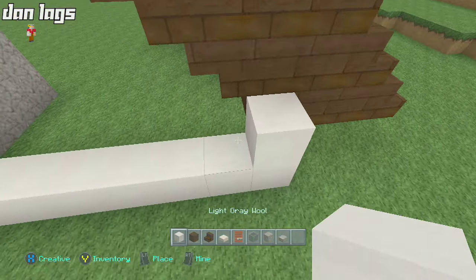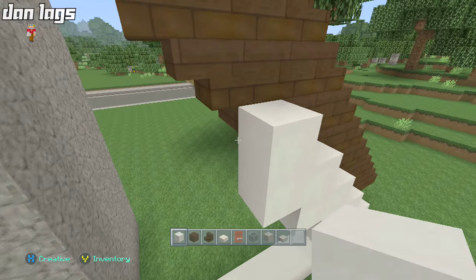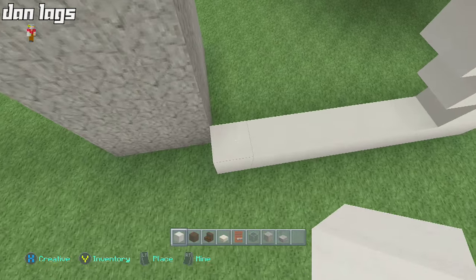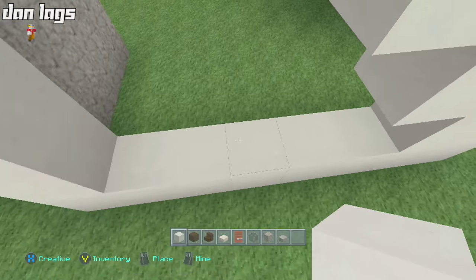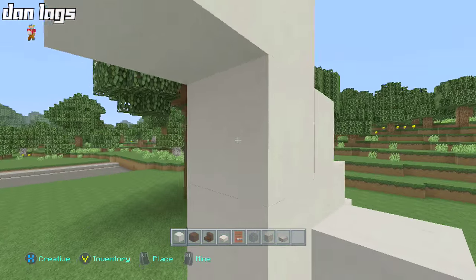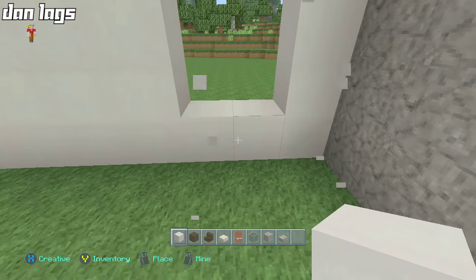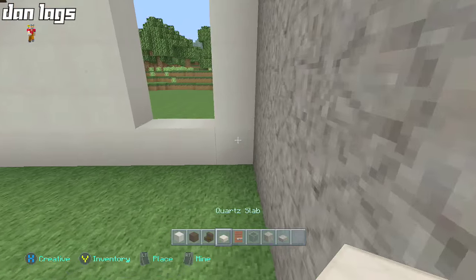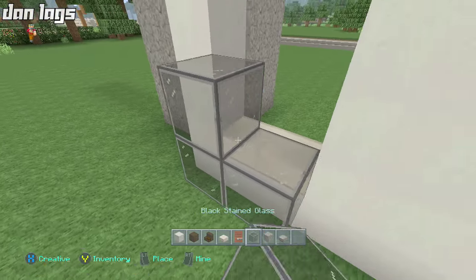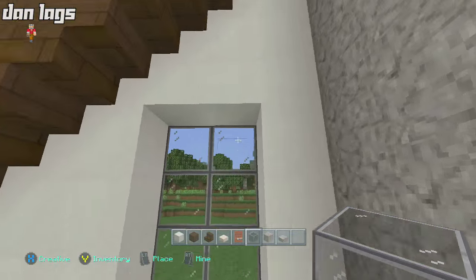The next thing I want to do is basically fill in this wall right here and get that put in. This is going to be the first let's build in the last few that's been with my own plans and designs. The last one was the HGTV dream home, which was a recreation. So what I should be saying is this is going to be the first one in a while that hasn't been a recreation. Doing my own style and designs is always cool — I like doing recreations, but this is really what I enjoy.